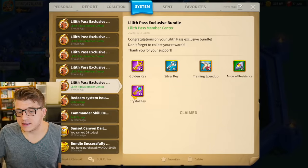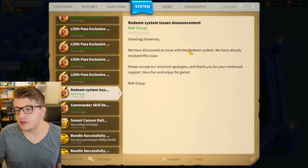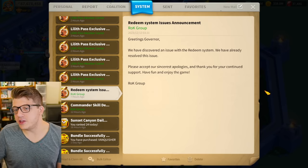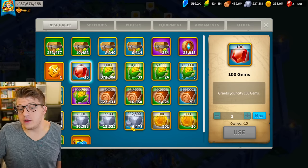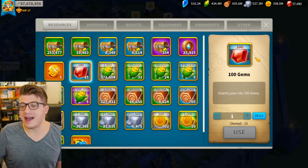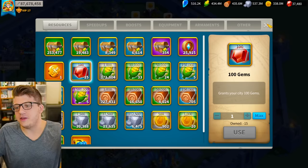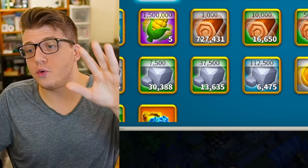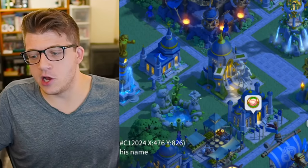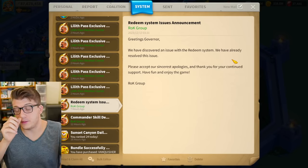Before we jump into discussing the Lilith Pass system, I just want to point out one little thing we got in our mail this morning: 'We have discovered an issue with the redeem system. We have already resolved this issue. Please accept our sincerest apologies and thank you for your continued support.' This was a little confusing to me until I jumped into my items and saw that I had 15 of the 100 gem tokens removed from my account, and I also had negative seven crystal keys. The problem with the redeem system is that recently they released five different redeem codes, and you could use those codes both in your home kingdom and also in your lost kingdom — but apparently you weren't supposed to be able to do that. It was a bug with the redeem system.